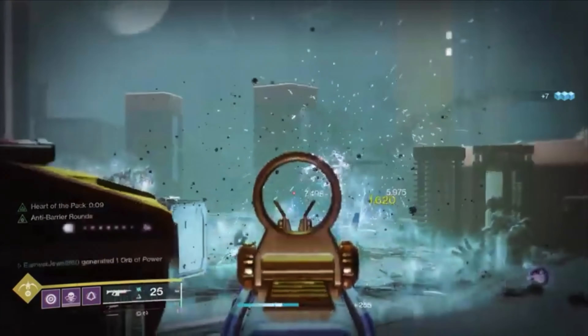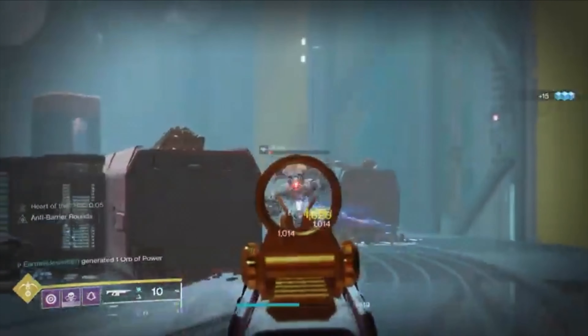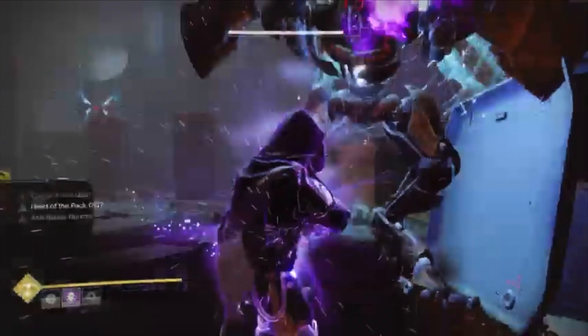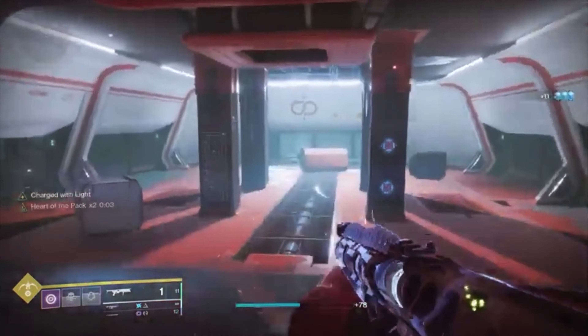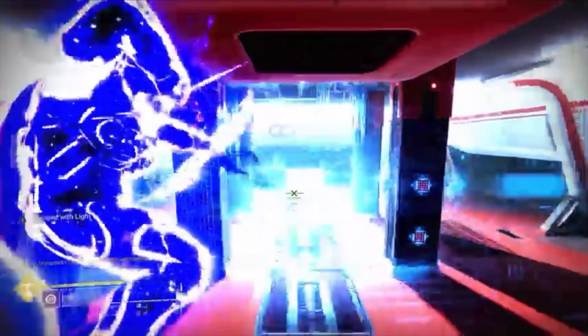In the next area there'll be some adds, and also watch out for another overload champion. The hydra from the start of the lost sector will be on the stairs as it will teleport if you don't kill it straight away. Once the hydra is dead, watch out for the wyverns as they can easily kill you. After that you can target the barrier champion — there'll be another one as well, so kill the first then the second barrier champion.